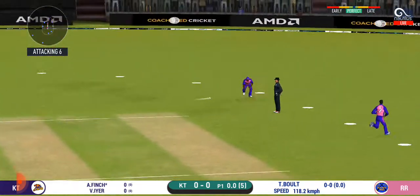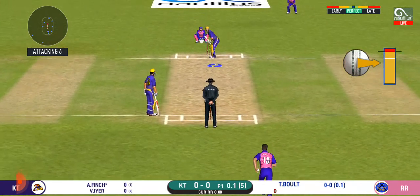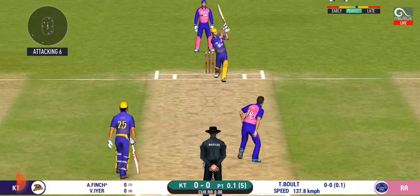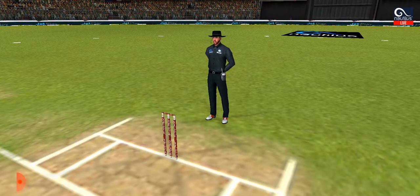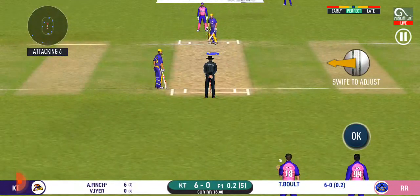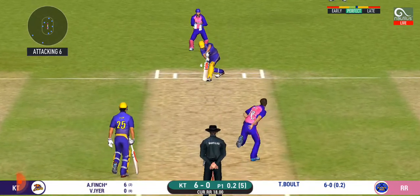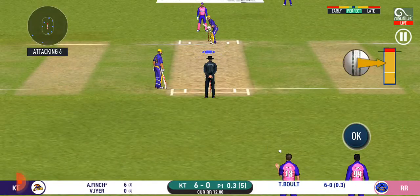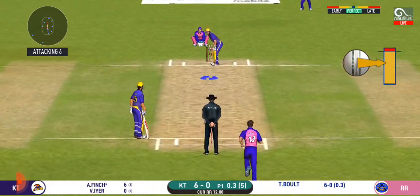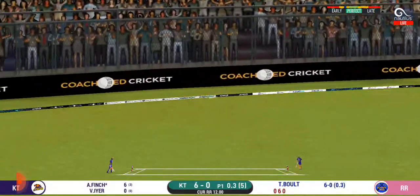That's hit straight to the fielder. Bowler needs to be precise with their line and length with this field. That's a perfect example of timing and power — six it is! Wonder where the next one is going to fly. There is a fielder at cover. That is in the air and in the gap as well — goes for four.